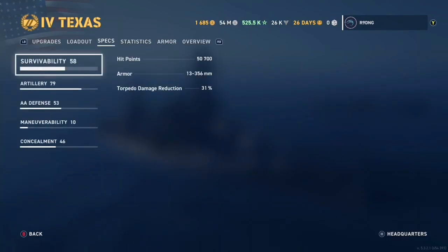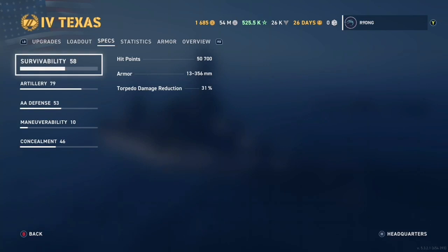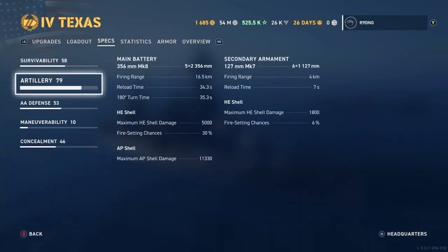For this ship's actual statistics we have 50,700 hit points, bear in mind this is affected by William Sims' base rate which gives you extra hit points for your ship tier. We have 31% torpedo damage reduction, better than the average for most battleships of this tier. We have 16.5km of main gun range and an agonisingly long 34.3 second reload. We have a main battery 180 degree turn time of 35.3 seconds, and our HE shells do 5,000 damage with a 30% chance of setting fire.